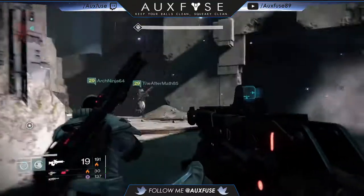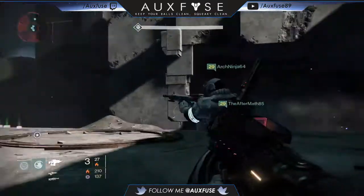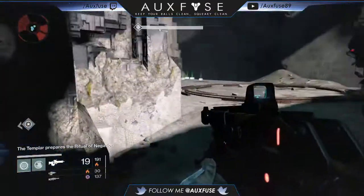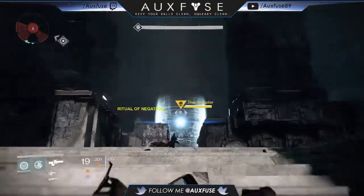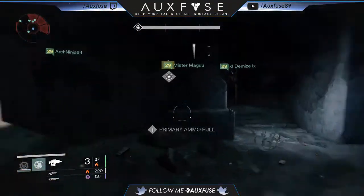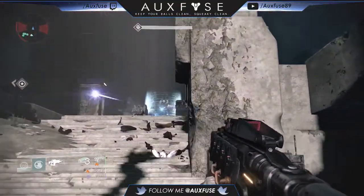Use the area-of-effect solar grenades, or if you're a Striker Titan, pulse grenades. What this effectively does is the Templar is programmed to path his way away from the area of effect, so he will actually start to walk or float backwards. You can see me here throwing my grenades directly at his eyeball and his instinctual action is to walk away from the flames.